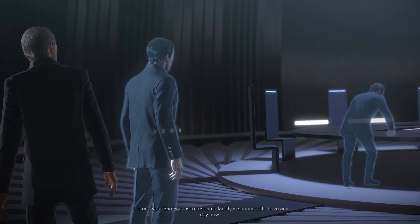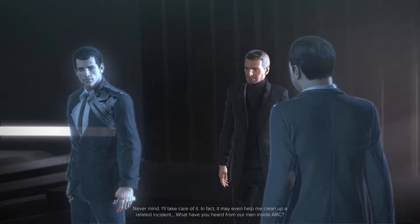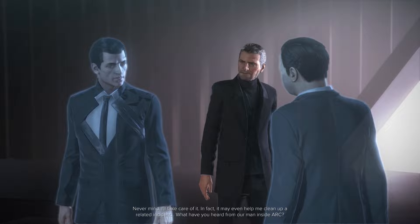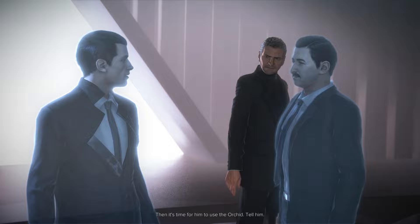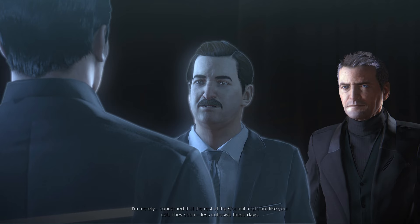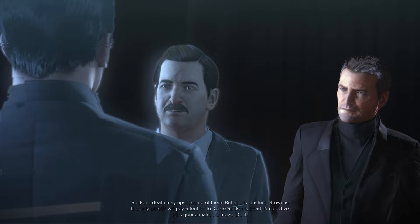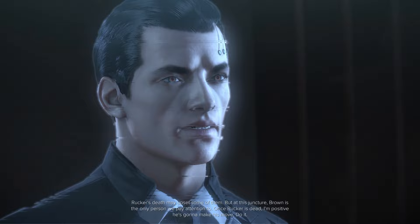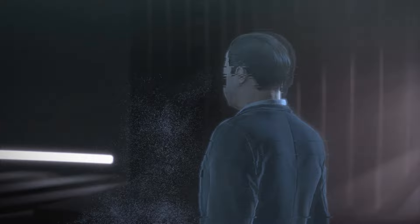'We've got a problem. Miller wants to see a report on the break-in.' 'What break-in?' 'The one your San Francisco research facility is supposed to have any day now.' 'What exactly did you tell him?' 'Never mind, I'll take care of it — it may even help me clean up a related institute. What have you heard from our man inside Ark?' 'Not much. He has to be careful transmitting. Rucker may be on to him.' 'Is that that Marshenko guy? Then it's time for him to use the orchid. Tell him.' Killing Rucker. 'Are you sure it's a good idea? It'll certainly make things easier during phase two, but...' 'Are you doubting me, Joseph?' 'I'm concerned the rest of the council might not like your call. Rucker's death may upset some of them.' 'Once Rucker is dead, I'm positive he's going to make his move. Do it.'